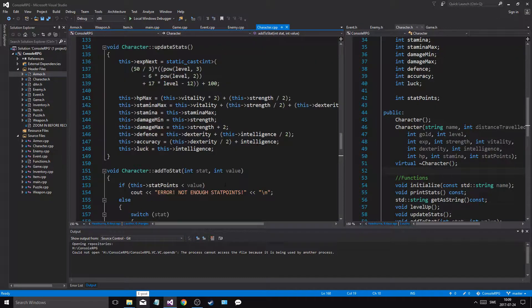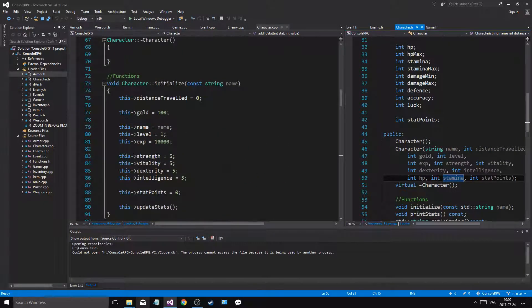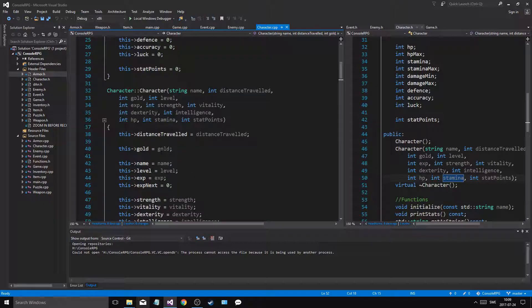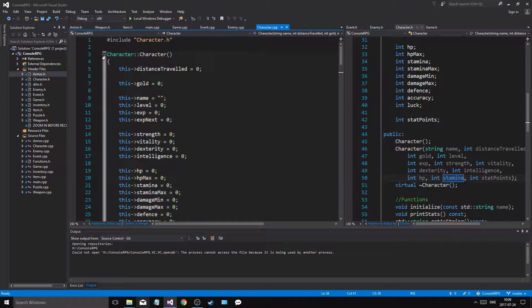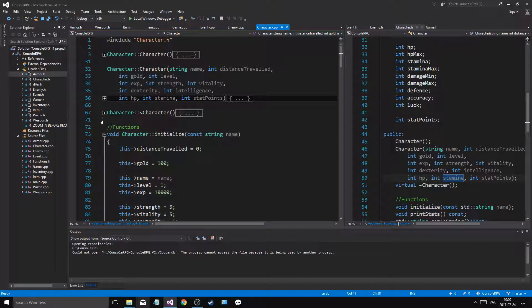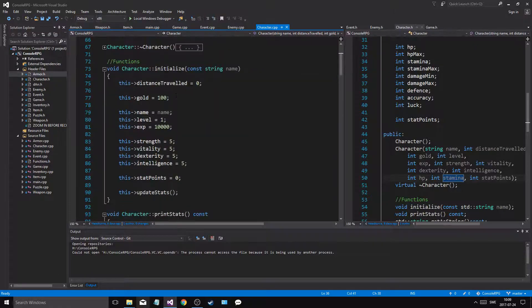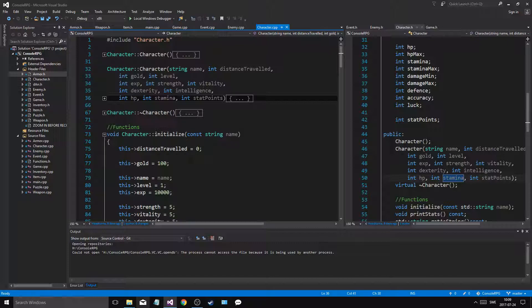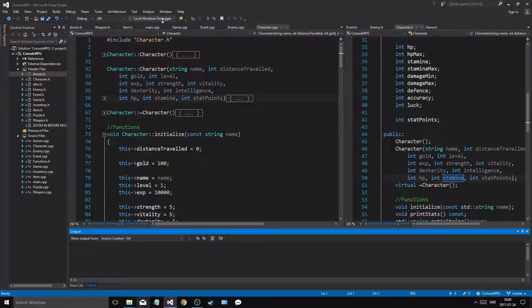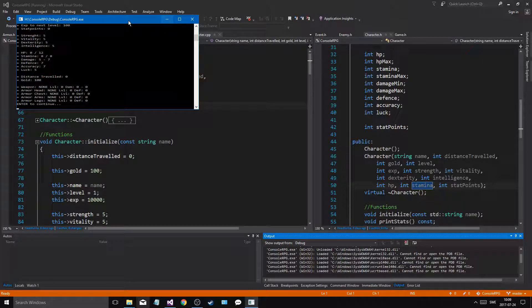Welcome back. Today I found a big issue: our HP is actually zero. We do initialize the character — we create it with a name, give it XP, and everything — and when we update stats, our HP max is something, but we never set our HP to our HP max. So we get a problem. When I make a new character and print stats, I have HP 0 out of 12.